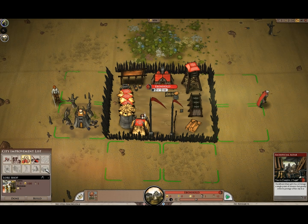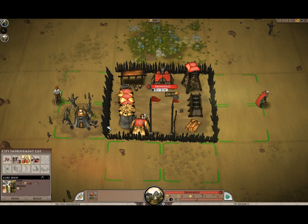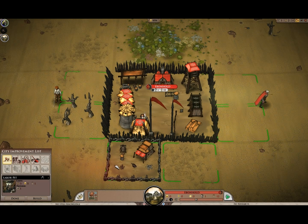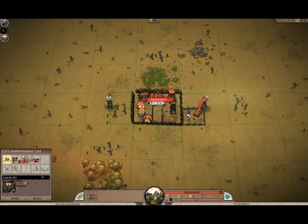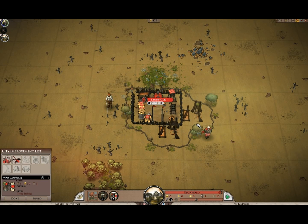Eventually we can even build our sacrificial altar. Right now we don't have the tech to learn anything about those locations yet, so we'll start off with materials and explore or drive it in certain directions. And a war council put over here, because having troops is actually going to be quite important down the road.